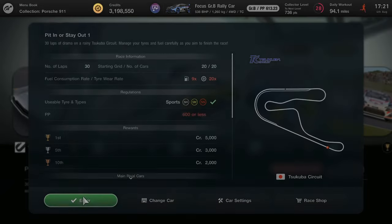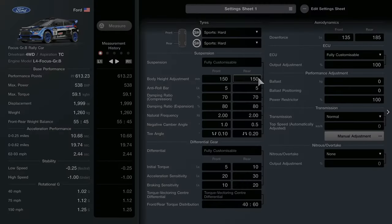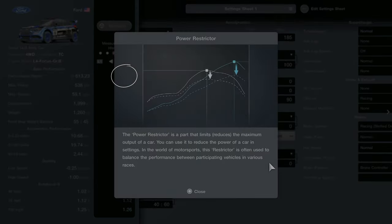For the Tsukuba challenge I chose the Focus Rally car. I use the sport hard tires because it reduces the overall PP of the car by about 40 points. In order to get it down to sub 600, I purchased the ballast and the power restrictor and slowly reduced the power restrictor settings down until I got to minus 600.